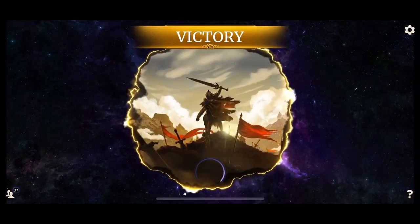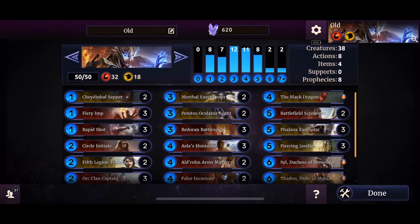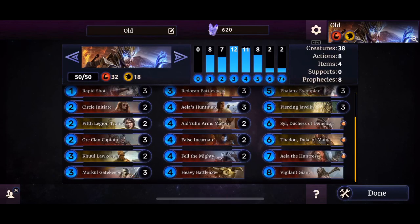We need to tinker with the deck a bit. So we know what the problem is — let's see how exactly we improve on it. We've taken out Phalanx Exemplar, Battlefield Scrounger, Piercing Javelin, and Aayla's Huntmate. Added one more copy of Penitus Oculatus Agent. Removed the Sapper because it has no immediate value and can be easily removed. Also removed Fell the Mighty, the Heavy Battle Axe, Vigilant Giant, and Aayla the Huntress. And sorry Thaden, but you got cut too.